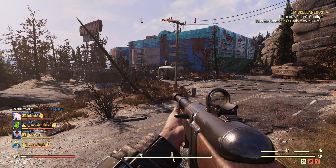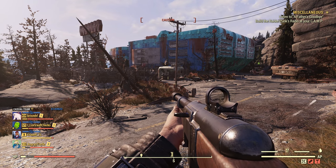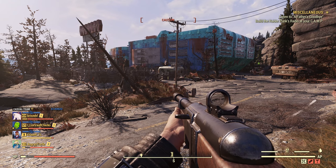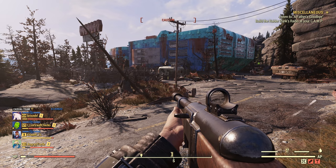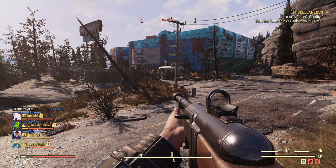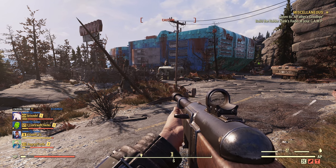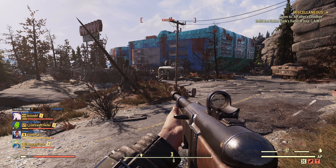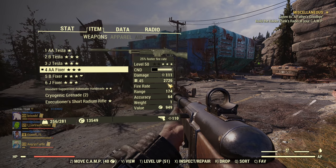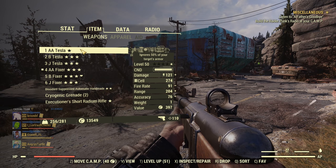Hey fellow Fallout players, it's Angry Turtle, and in this video I want to talk about what's the best legendary effect for damage. We have three leading effects: Junkie's, Bloodied, and Anti-Armor. Junkie's and Anti-Armor are the peaks for full health, and at the same time Bloodied and Anti-Armor are the peaks for low health. But which one should you choose?